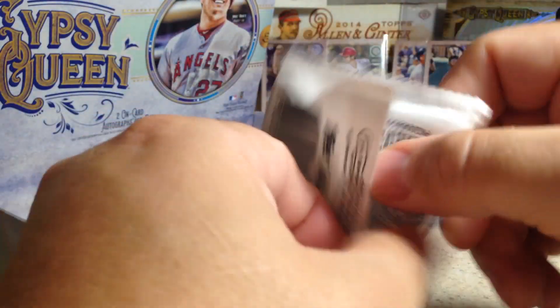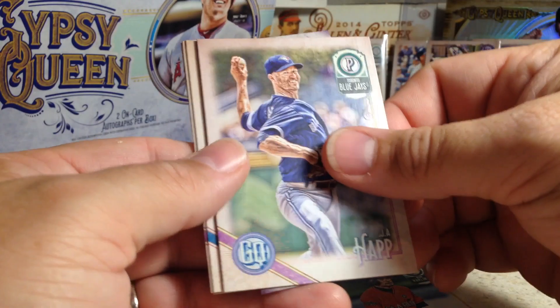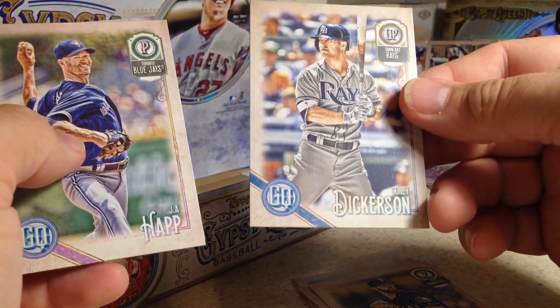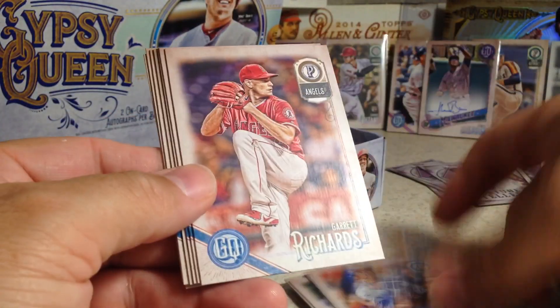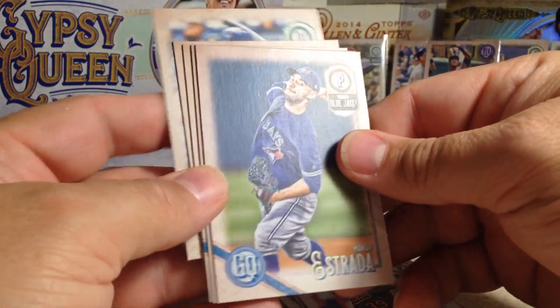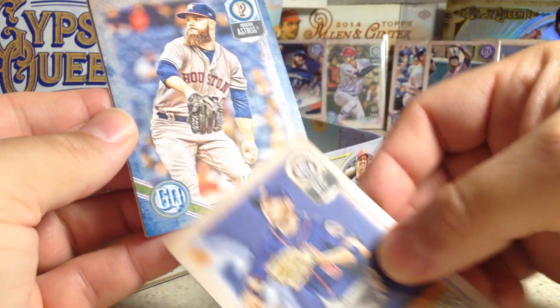Maybe that means we'll get a nice auto somewhere. Chris Bryant, Francisco Lindor, Ichiro, J.A. Happ, Ryan Zimmerman, Martin Perez with a beard, Corey Dickerson, and Mike Trout fortune teller cards. So which one has the auto? That was a two-pack. And here we've got Lorenzo Cain, Garrett Richards, Kevin Gausman. Marco Estrada, there's a backwards card, Justin Smoak, Yangervis Solarte, Brandon Nimo.